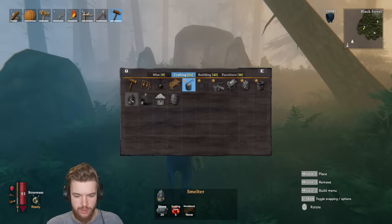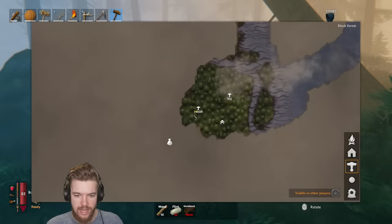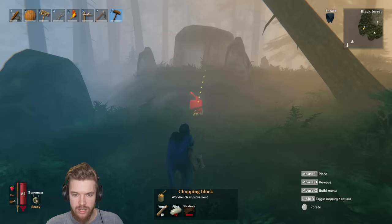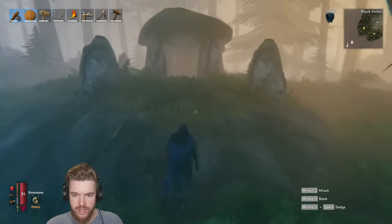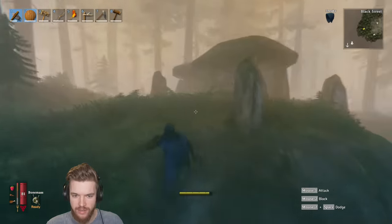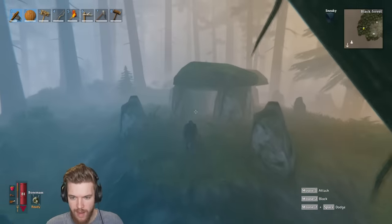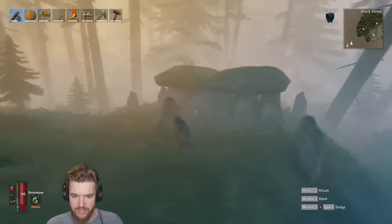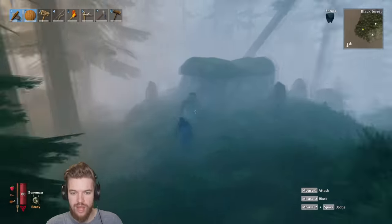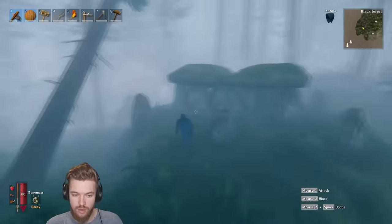To craft the charcoal kiln and smelter to process our ore we need to find surtling cores, which are found in the black forest in randomly generated dungeons. Here's one — it's got rock pillars around it and a tunnel leading underground. They're all over the map and pretty easy to find as you walk through the black forest. They usually have skeletons around them and are of varying sizes, so you might need to visit at least a couple before you collect all the surtling cores you need.